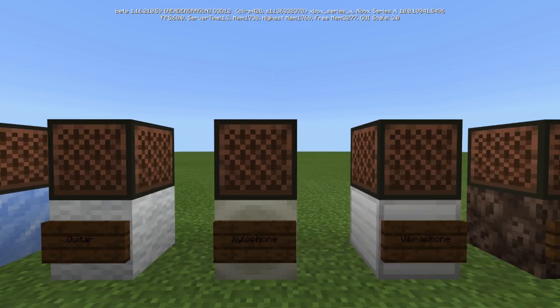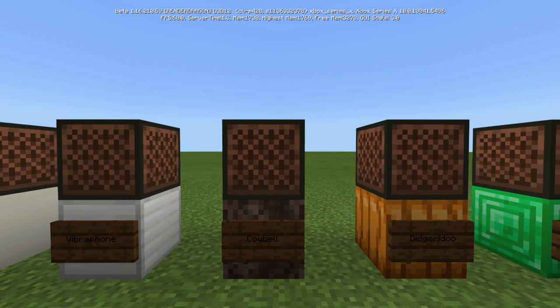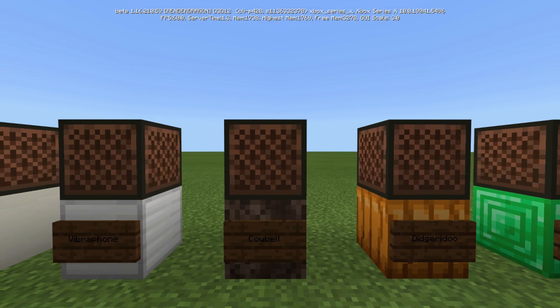You have the xylophone, which is by the bone block. The vibraphone, also known as an iron xylophone, is for iron blocks. The cowbell is by soul sand, not soul soil. Gotta have more cowbell.